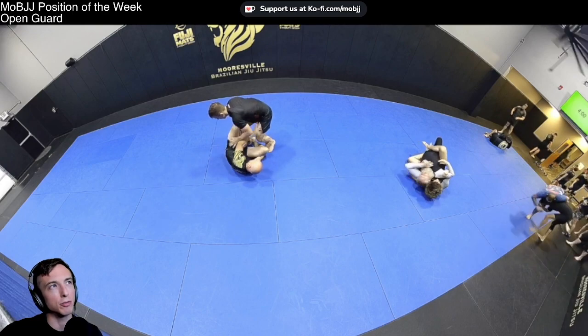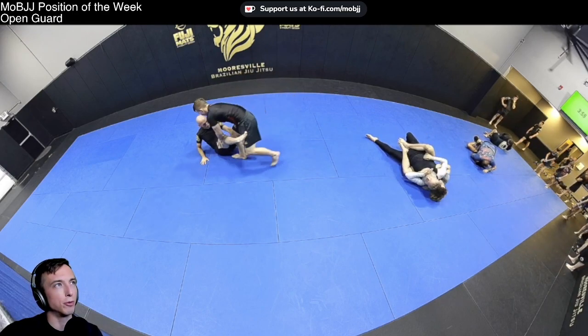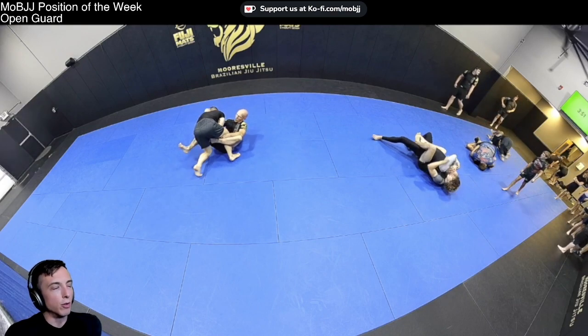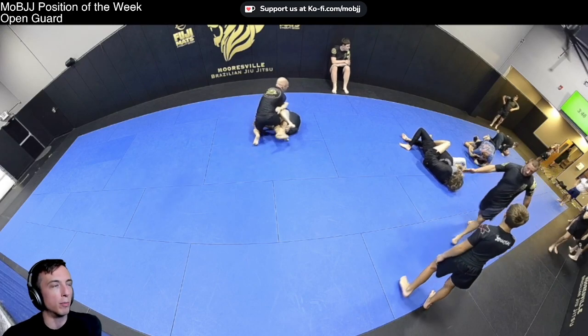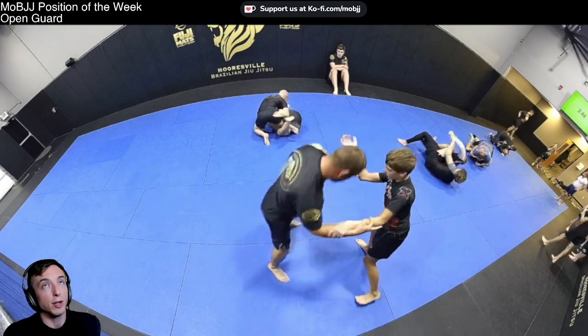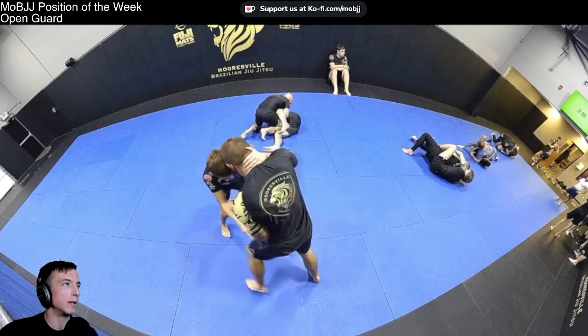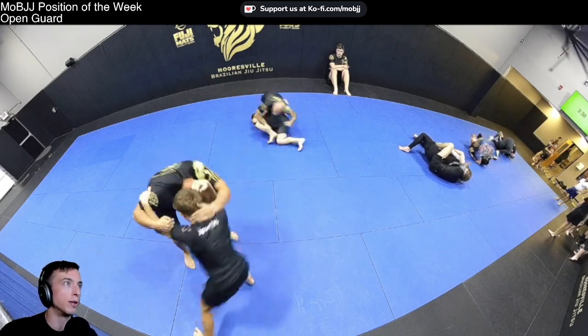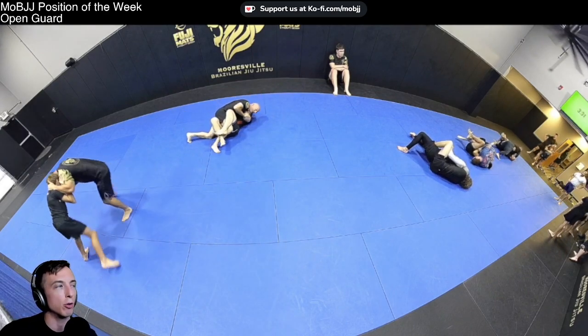Brandon follows through but Caleb gets the re-roll. On those single legs, you want to keep your posture more upright — assuming your head's not on the outside under threat of a guillotine — to ensure you don't get broken down and aren't wearing your opponent's weight if he tries to sprawl.